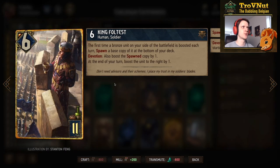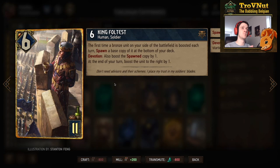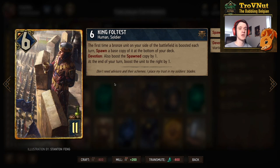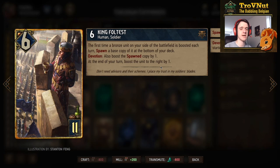King Foltest himself is the most important card in this deck: six power for eleven provisions. The first time a bronze unit on your side is boosted each turn, he spawns a base copy of it at the bottom of your deck — essentially the base drumming ability. You want this to always trigger on a commando, so be careful with boosts from Crakmarines — make sure you boost a commando first, otherwise Foltest triggers early on the wrong card. On devotion, the spawned copy is also boosted by one.